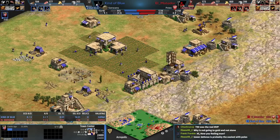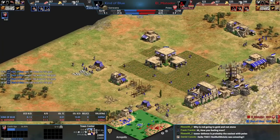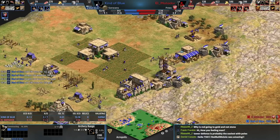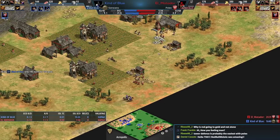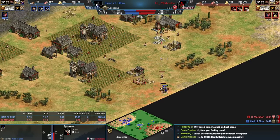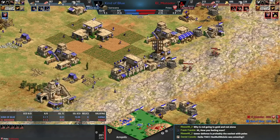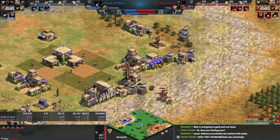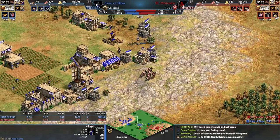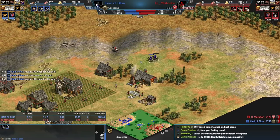It looks like Kind of Blue is going to be able to make those camels before red can make knights. Let's look at blue's setup - it doesn't really have the farming eco. Whoa, he's going to add a range. This tells me it's going to be cav archers, because if you're making the archery range now you're only going to have an archer or two by the time you're in castle age. Taking your time like this tells me cav archers every time, at least it should be at this level. Lots of villagers on stone for red - this could mean an early castle potentially.